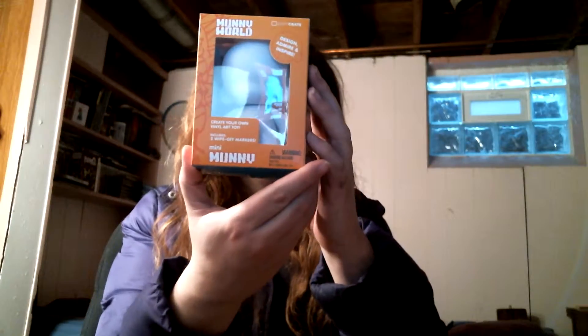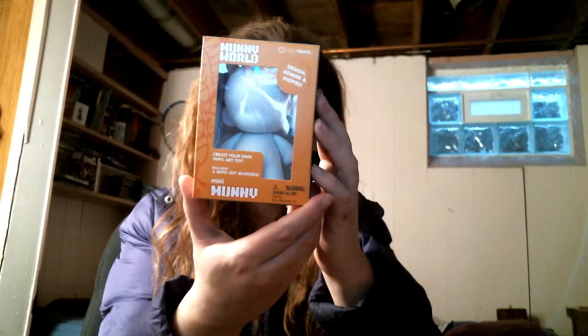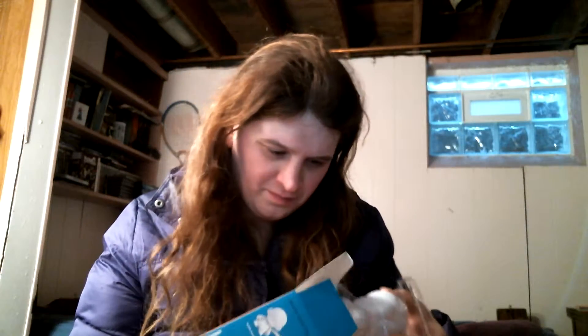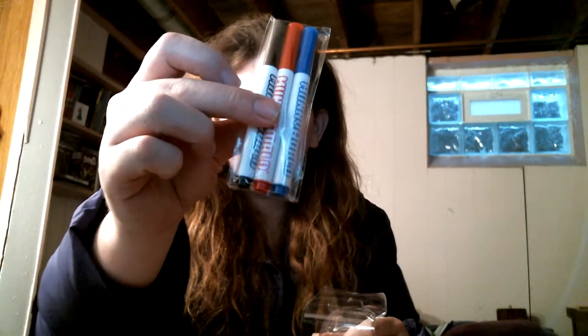The next thing is this big thing right here. We got Mummy World. You can draw on Mummy, you can paint on Mummy, use pens, paint on some Mummy. Make things to put in Mummy's hands, make hats to put on Mummy's head. Or you can just leave Mummy alone and keep Mummy next to you for company. It's a Kid Robot toy. Looks like it comes with three wipe-off markers. This is the Mummy right here — it's a blank slate — and then there's the wipe-off markers that come with it. Interesting.